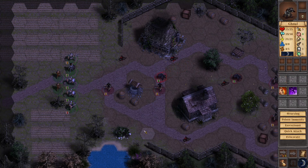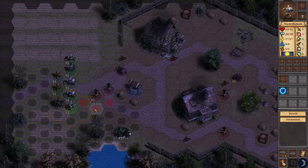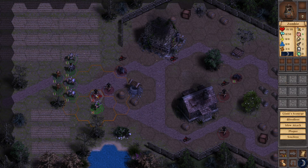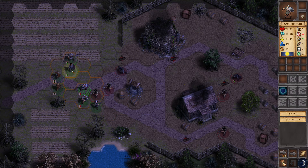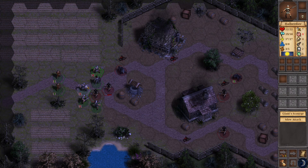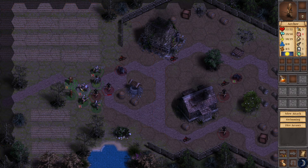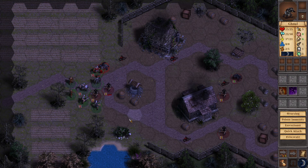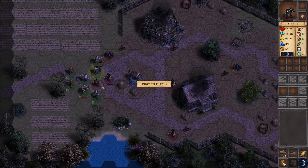Alright, move on. You should get bonuses for surrounding here. That one hit. I guess we'll block here. Okay, bleeding already — that's good. How did that one get attacked?